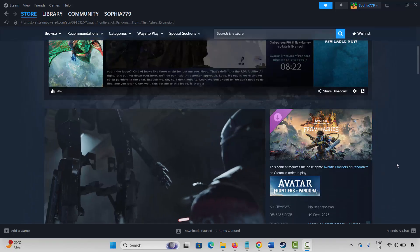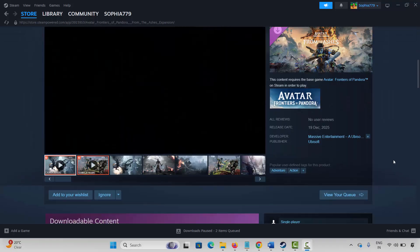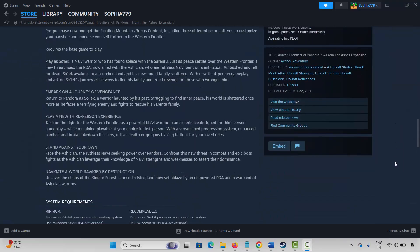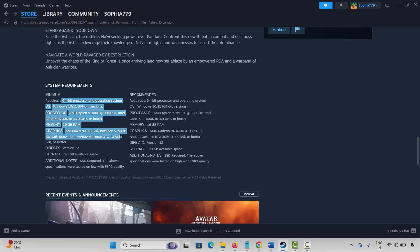The very first method is to check system requirements of the game. Go to the store option on Steam, search for the game, then scroll down and here you will find the system requirements to play the game. Make sure your PC has all the required specs and then try to launch the game and check whether it's working or not.